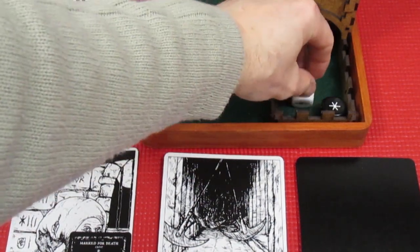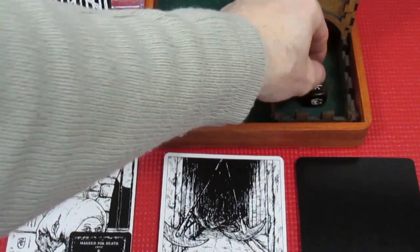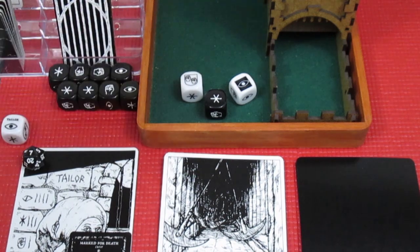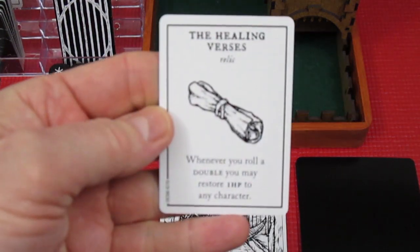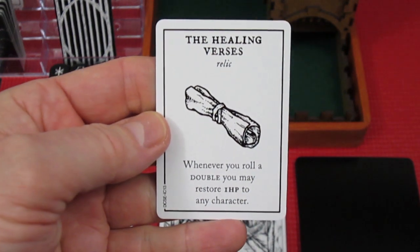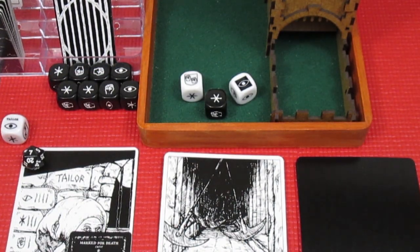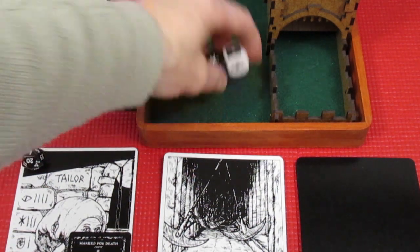That's roll number one done. On roll two — yes, very good! The cultist die: when you roll the black side during tests like this you just take whatever result, so there's no match. The Mason rolled doubles, and he has Healing Verses — whenever you roll a double you may restore one hit point to any character. He restores it to himself, going up to three hit points, because if he gets hit he won't be knocked out.